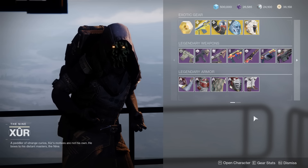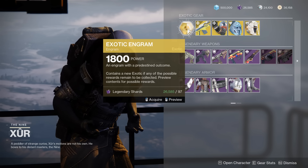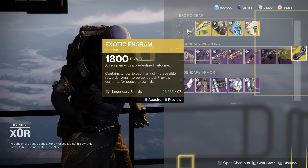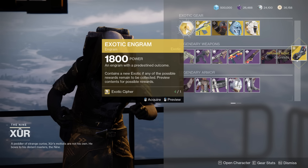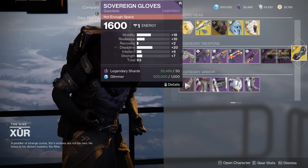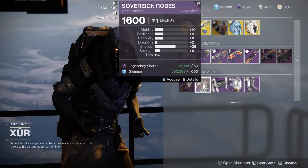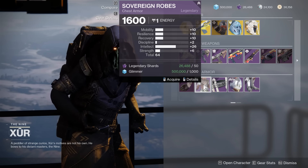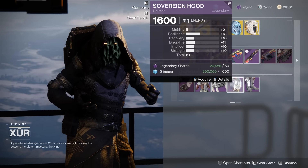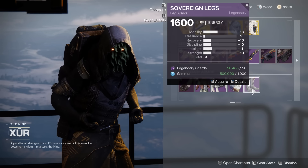Let's check the Warlock. Quick reminder, guys — buy these. Your legendary shards are going away in the final shape; there's nothing else you're going to spend them on, so might as well. For the Gauntlet here, 63 — too much mobility, no thank you. 64 — ton of Intellect; if you want your super back, maybe, otherwise eh. 61 — just not really that amazing. And then a 61 — way too much mobility.